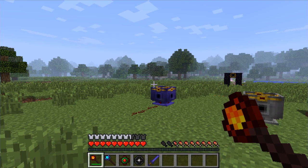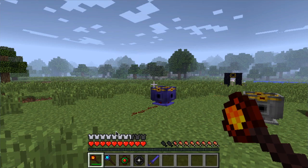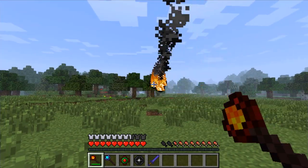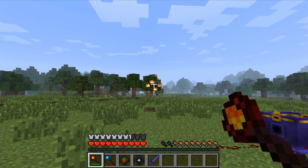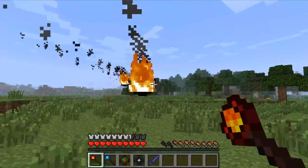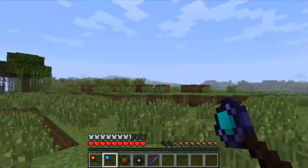In my hand right now I have a fire wand and what this allows you to do is shoot fireballs. It charges up like a bow, so the longer you hold it the larger the fireball it shoots, but it takes more out of it.